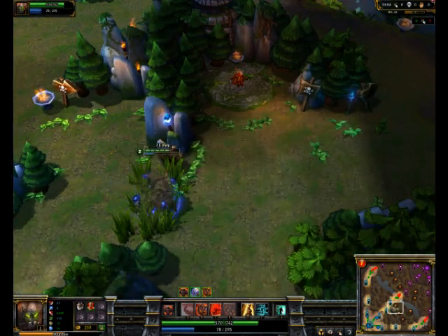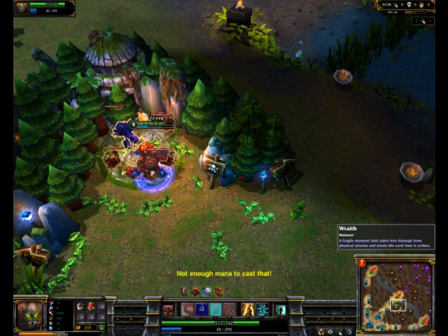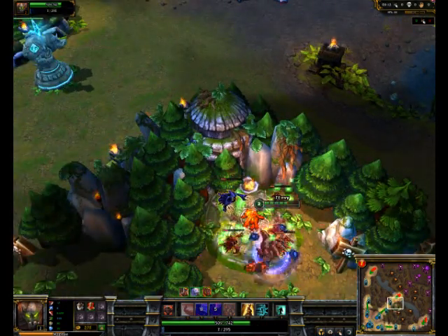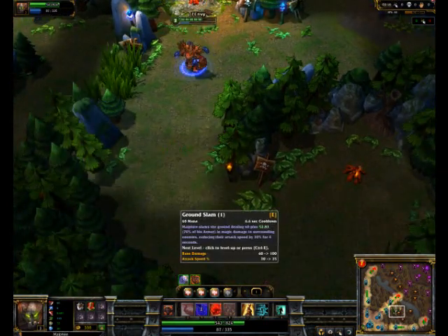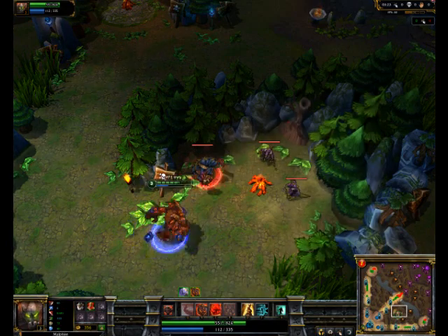I'm not going to pop an HP potion yet because I don't need to. I'm just going to head to Wraiths. I'm going to wait until I have enough mana to use my Ground Slam. Basically, you want to try and position yourself so your Ground Slam and Brutal Strikes can hit all the units.